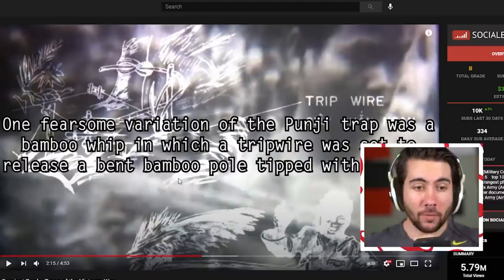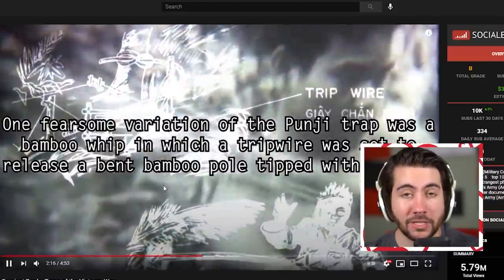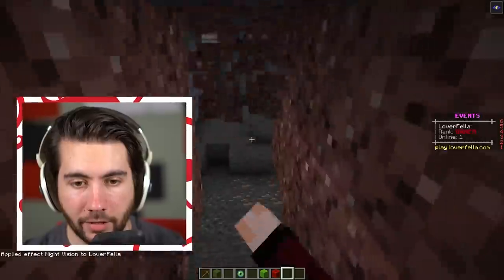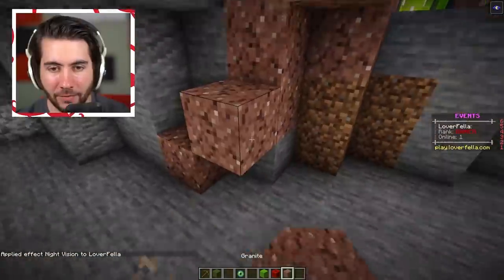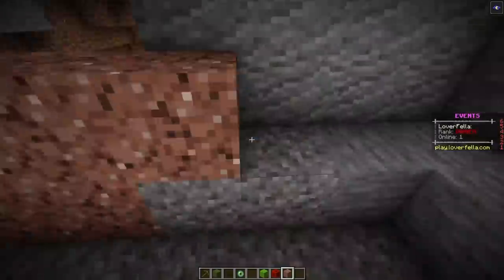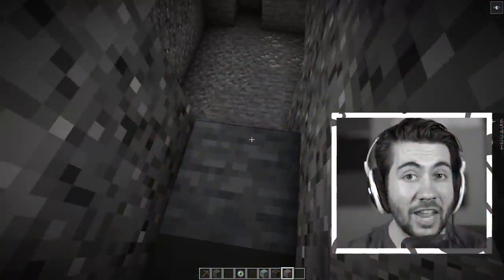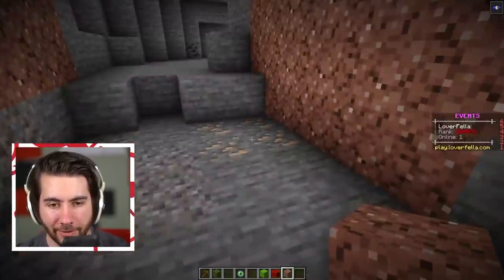A bamboo whip - in which a tripwire was set to release a bent bamboo pole tipped with wire spikes. Basically, imagine a giant ball of spikes in the sky that smacks you in the face. So right back here we're going to get right out of the snake's belly. Oh look, we approach a cave - I guess we're going to use a cave. Can't complain about that. And the good thing about this is it means you can't go backwards - so once you're in, you're in. Once you leave the snake, boom! You plop down into here where we're going to create this thing that must come from the ceiling.